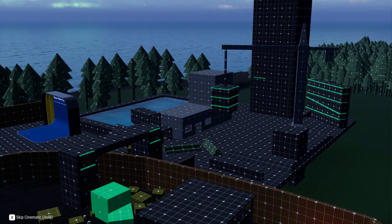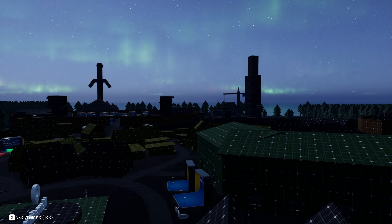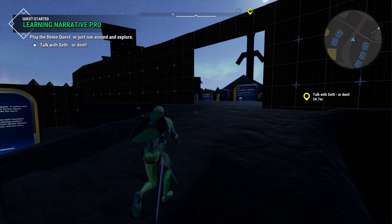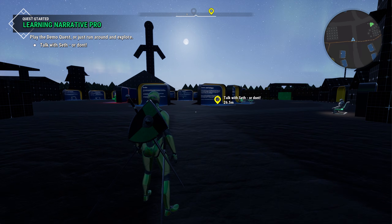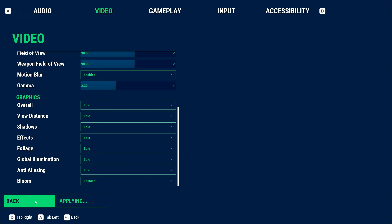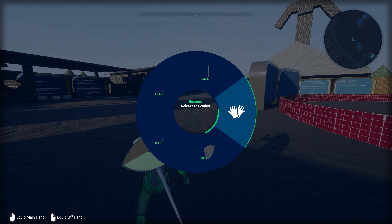If you want to play as a metahuman you can pause the game and open the character creator. You can try out a basic quest by talking to Seth or just wander around and mess about with the example content. Best of luck and if you have any questions please reach out in the discord. So there's the intro cinematic explaining the demo map. My video settings are on low, I'm going to put those on epic. Let's go ahead and have a look at some of the new combat in the plugin.